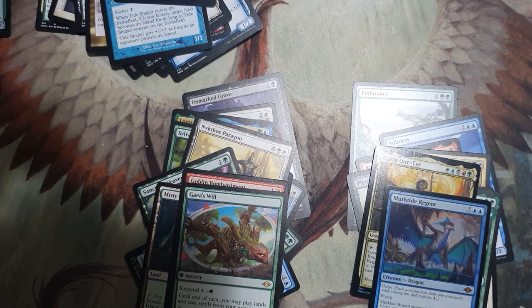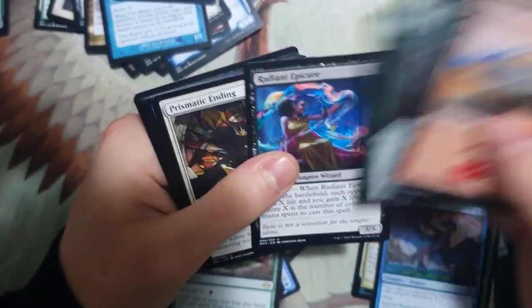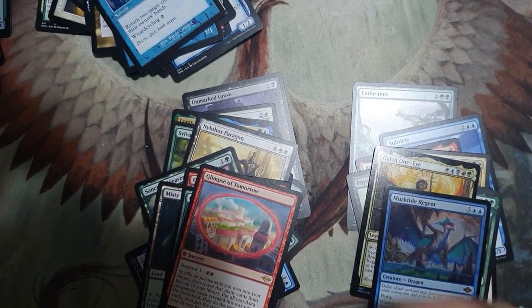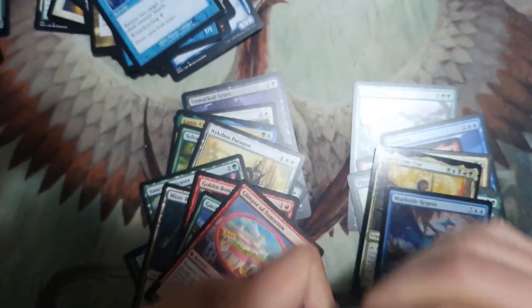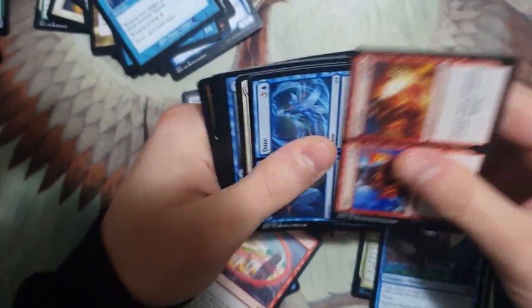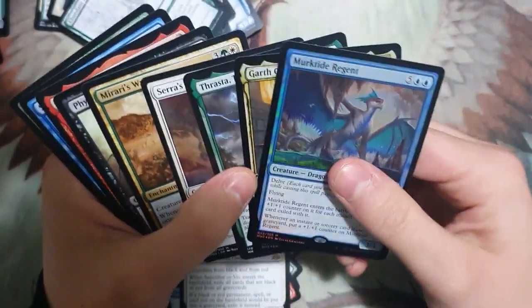Last pack to go — thanks guys for watching. Like, share, subscribe if you can, be appreciated. Sanctifier Enec and a Wanda as our rares, and nothing else there. But guys, we came through — we've got two foil mythics, nine mythics altogether, one being from the list, and we've got Subtlety, Endurance, and Ragavan which are pretty good hits.